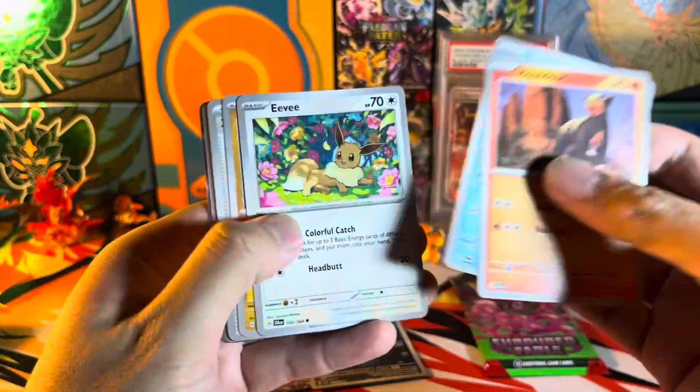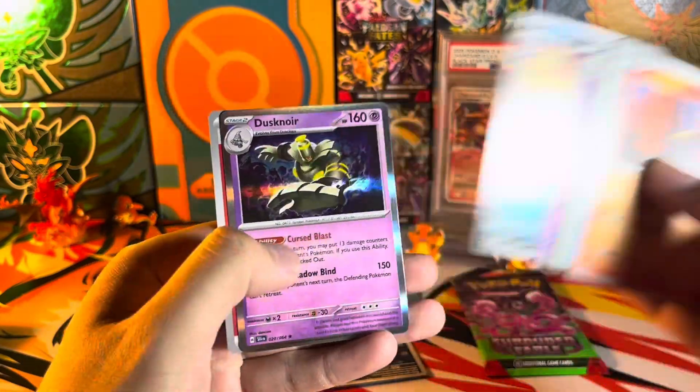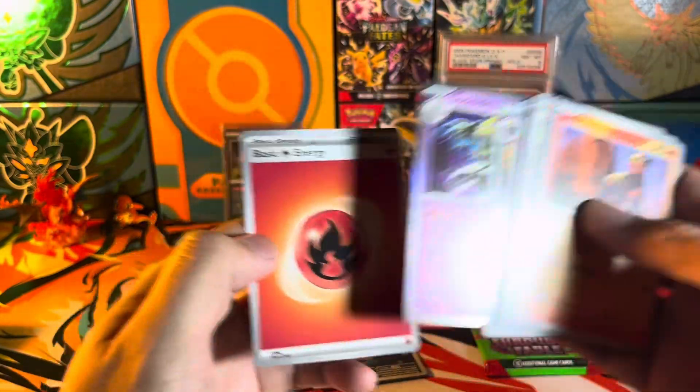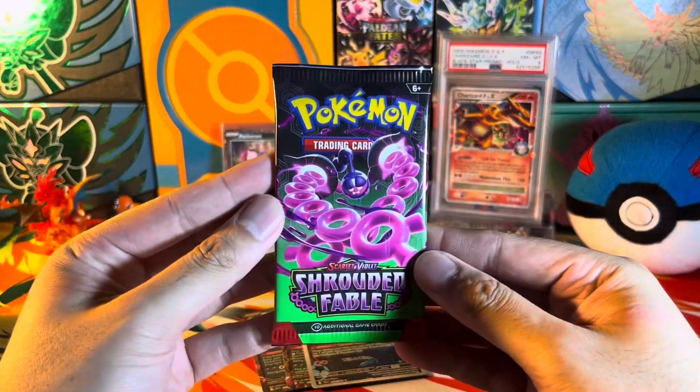All right, we got one more pack after this. Let's make it a last-pack magic. We got Dusknoir again — that's the third one. I wouldn't mind if it was the illustration rare Dusknoir, but it's just a regular holo.